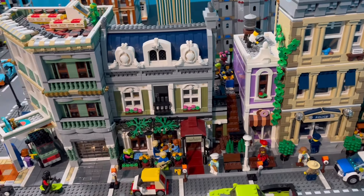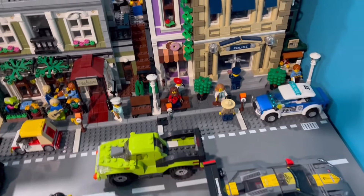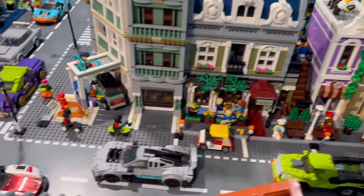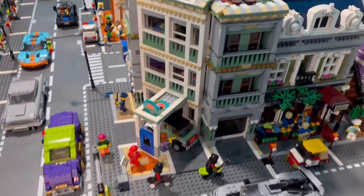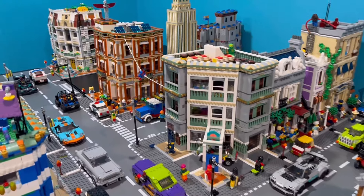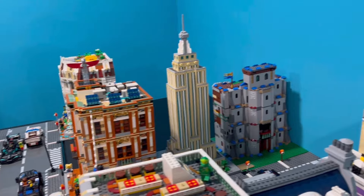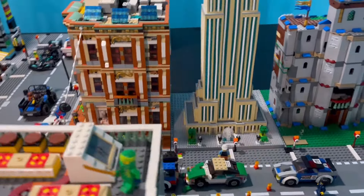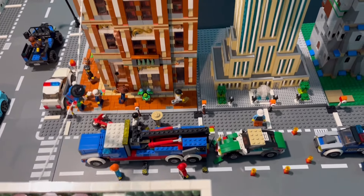Looking over here, we got the police station modular, and there's a lot of activity here as well — the Preuse restaurant and the corner garage MOC. Most of this stayed the same. Looking on to the next street, we got my custom bank, the Empire State building, and another castle building, and there's a car crash scene taking place in the back.